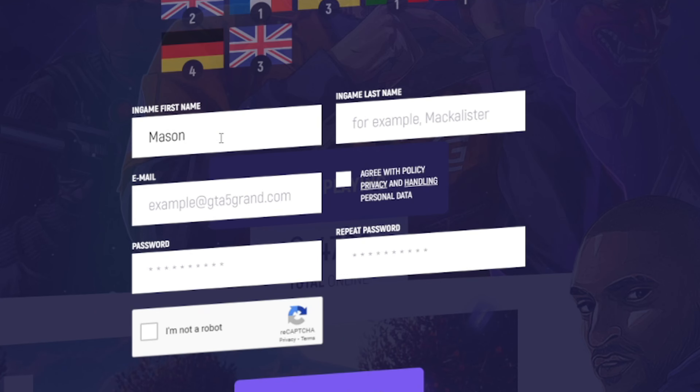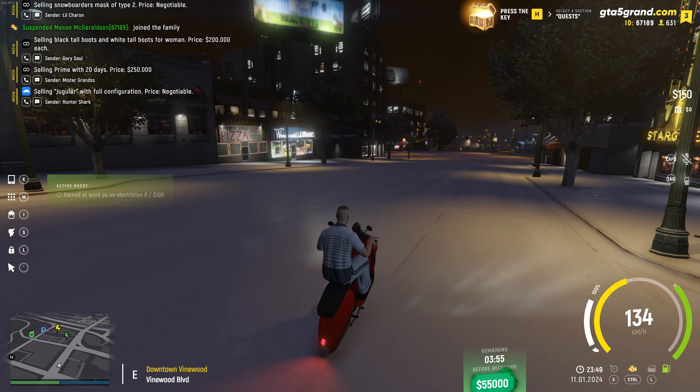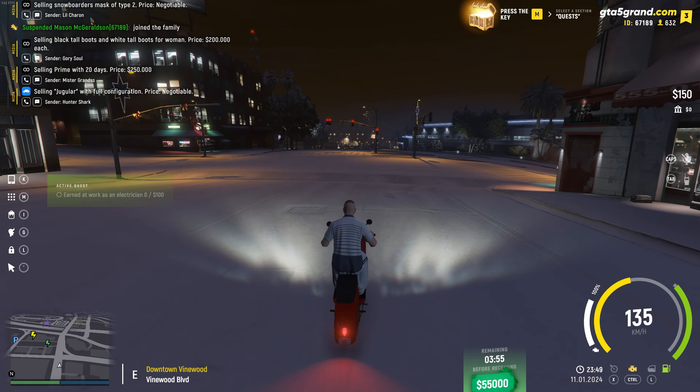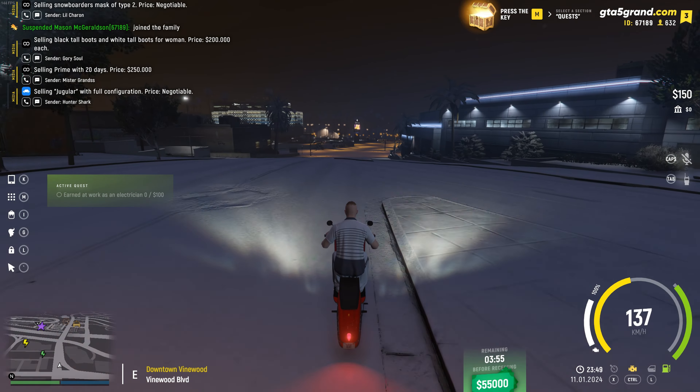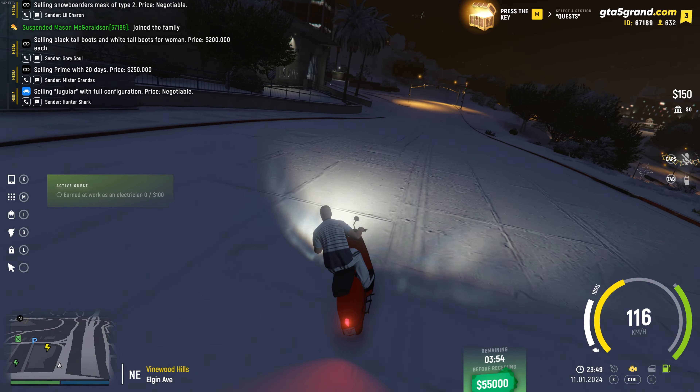On the website, you want to create your account and then use the first and last name of your character. This does not have to be your real life name for obvious reasons, because using your government name is not a particularly good idea when roleplaying as a character. At the end of the day, roleplay is about assuming a character and creating a story for them. This means if you decide to be a retired train station worker who picked up a life of crime, you can be exactly that. That is the beauty of roleplay — make it up as you go.